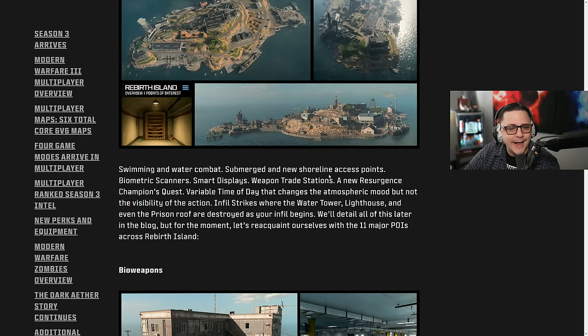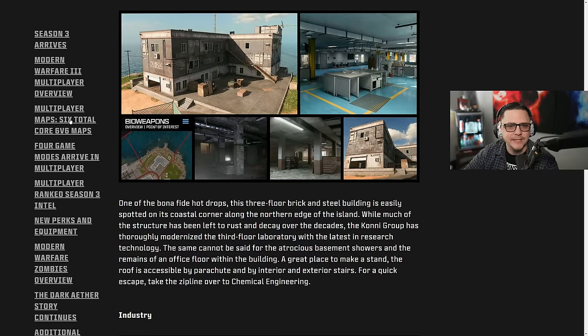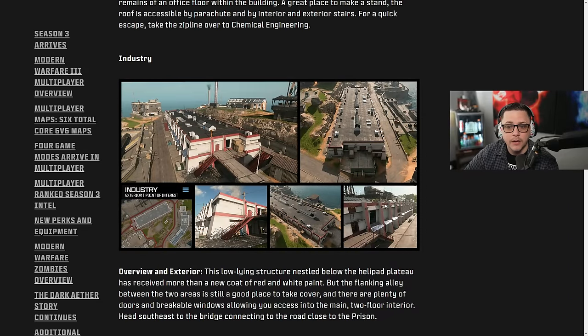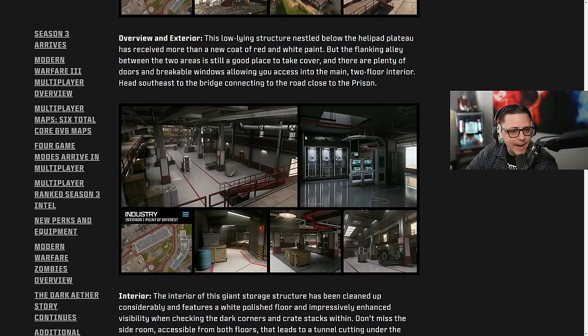Returning to Rebirth brings points of interest intel including swimming and water combat, submerged shoreline access points, biometric scanners, smart displays, weapon trade stations, a new resurgence champions quest, and variable time of day that changes the atmospheric mood but not visibility. Fog infill strikes will destroy the water tower, lighthouse, and even the prison roof at your infill. We'll detail all this later, but the map has 11 major POIs. Bio Weapons got a facelift — still looks busted but cleaner. Industry — previously called Decon — looks pretty good with the ramp coming through.